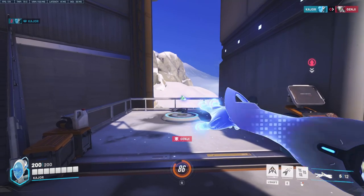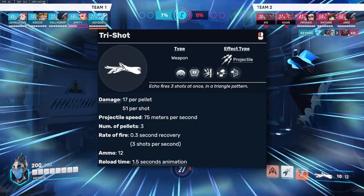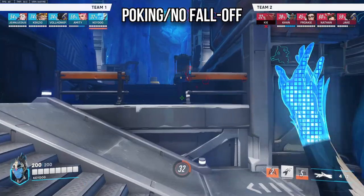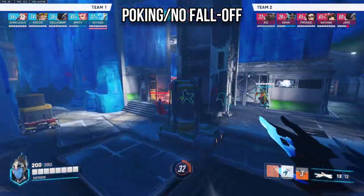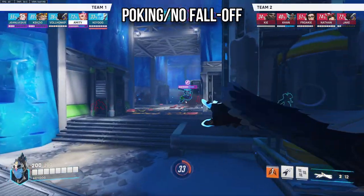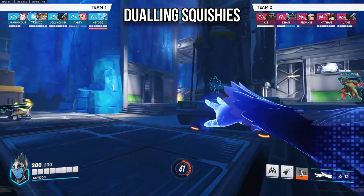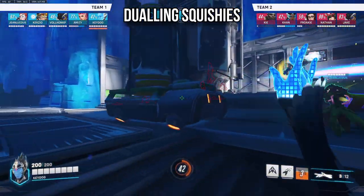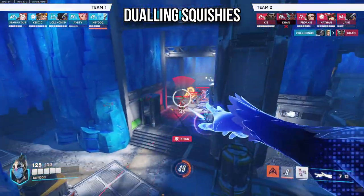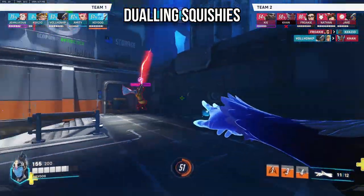Echo's weapon fires three bursts of energy in a triangular pattern, with each shot dealing 17 damage and 12 ammo per clip. There's no falloff, so your tri-shot allows you to lean into the poking playstyle. Be comfortable landing shots against aerial squishies to lean into the dueling playstyle — note that Echo is probably the best projectile counter for Pharah.